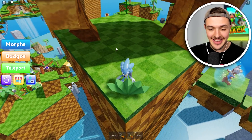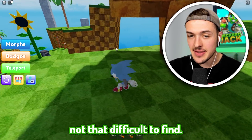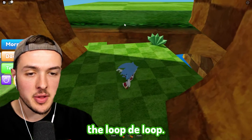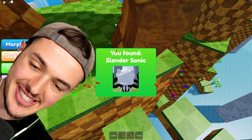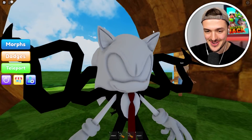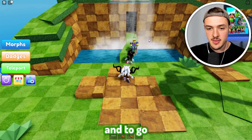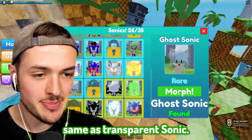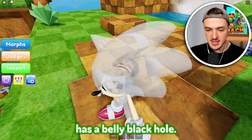Slender Sonic is actually not that difficult to find. You just have to jump down there, do the parkour to get up to the loop-de-loop, and it should be right here - Slender Sonic. Oh, this thing is gonna give me nightmares tonight - that is spooky. Go ahead and teleport back to the island, and Ghost Sonic will be right in this corner. It looks the exact same as Transparent Sonic - I guess this Sonic has a belly.